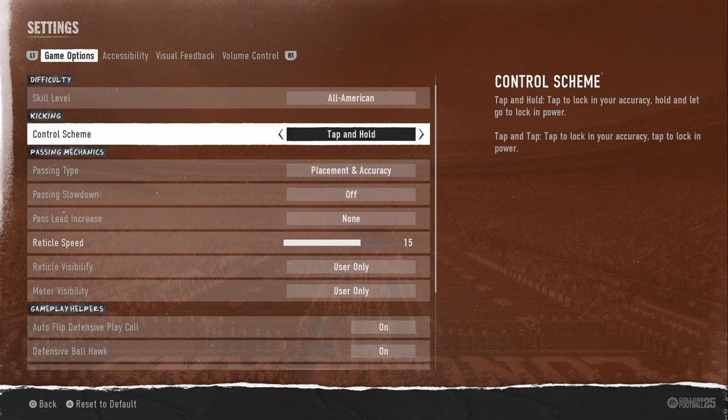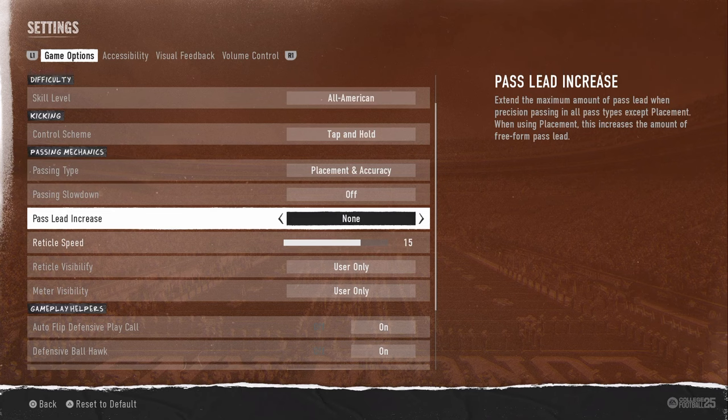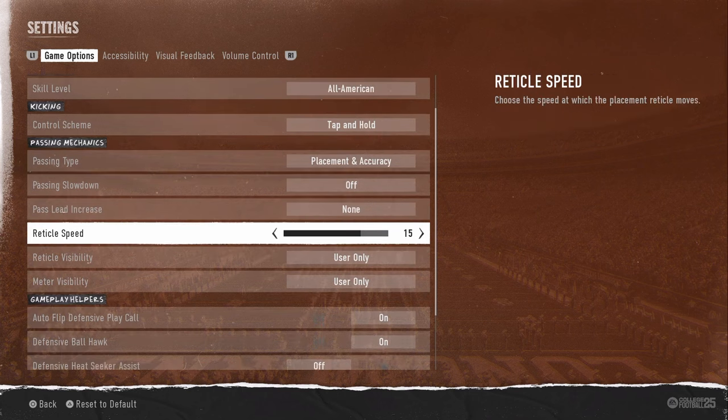For passing settings right now, passing type is going to be placement and accuracy. Pass lead increase is going to be on none — this is going to significantly reduce the amount of overthrows that you have. Reticle speed is kind of up to you. I'm on 15 out of 20, but you could go 7 out of 20 or even 3 out of 20. Those are the three I would mess around with the most.